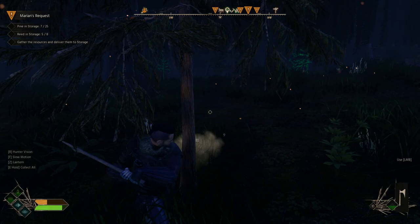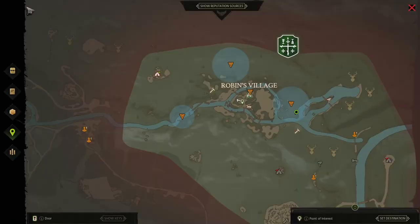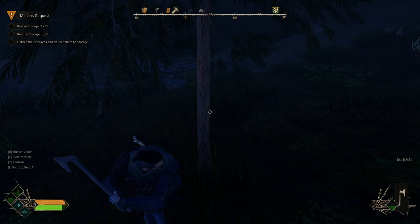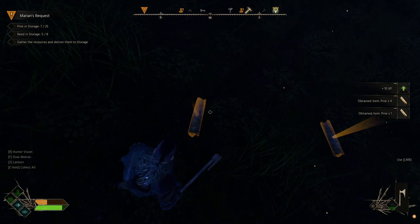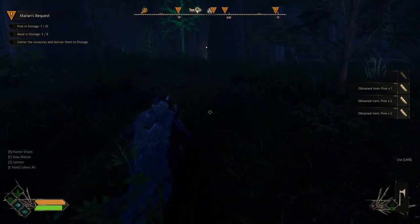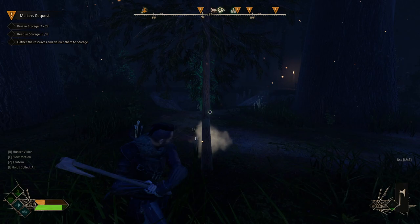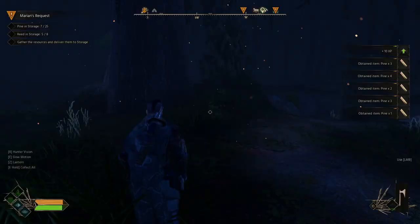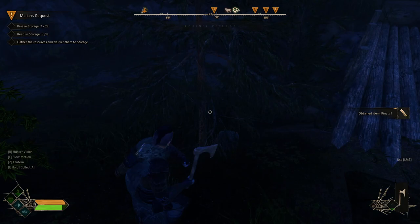We take out the axe to chop down a couple of trees for pine. We have 32 in storage and needed 25, so we've got enough — and we'll take a couple more on the way back for the house too. We're keeping an eye on food and water, both around 50% on the left-hand side. Let's head back — we've got everything we need.